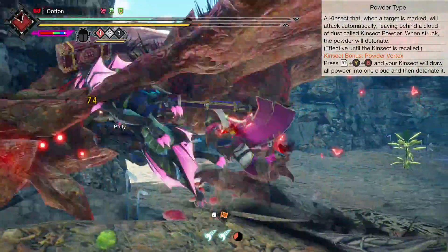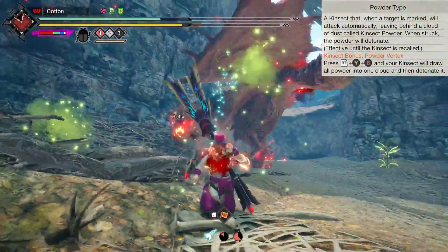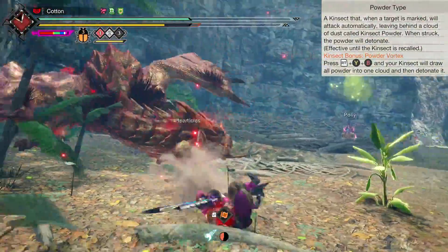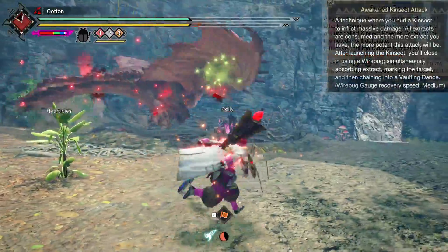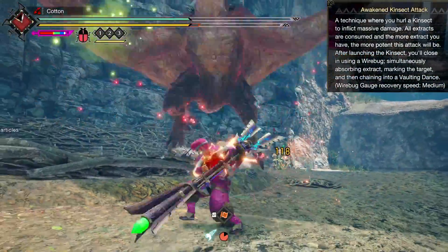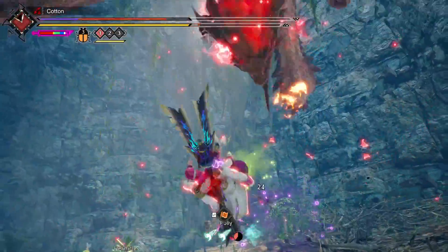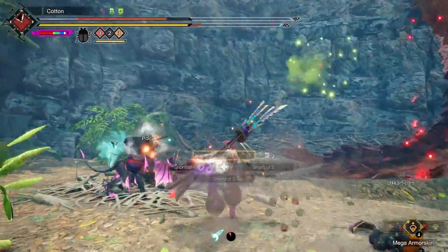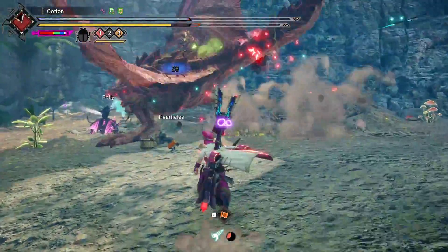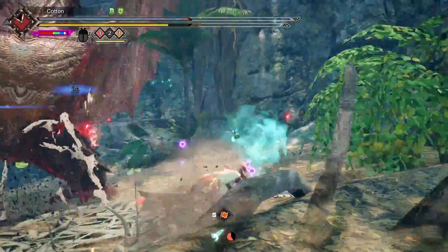Using Powder Vortex, you pull in all the powder in a specific area around the monster and make it explode for a singular giant pop of damage. The damage depends on the type of powder consumed and the level of your kinsect. One of the new switch skills Insect Glaive got is excellent at creating powders when using a powder-based kinsect as well, and so a new playstyle shall be born. Today I present to you the Awakened Vortex Insect Glaive.